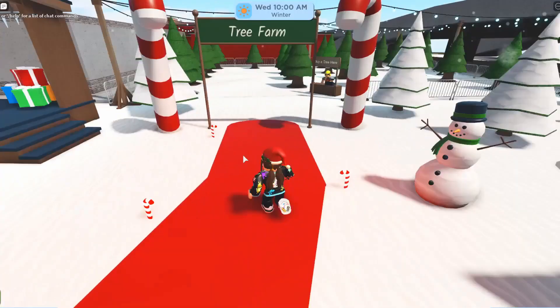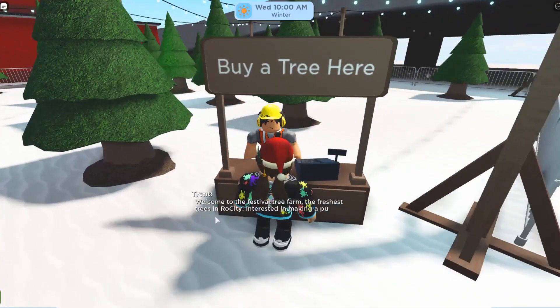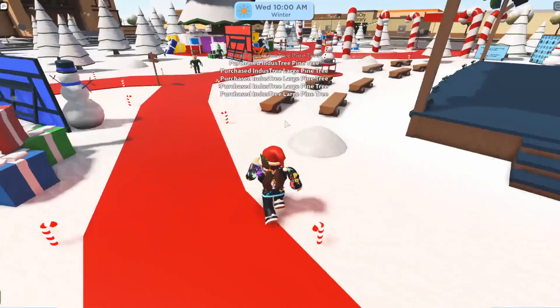Then there's the tree farm where you can just buy pine trees from Trent. You can also buy them in the shop, so you can just buy them there instead of coming up to the farm.